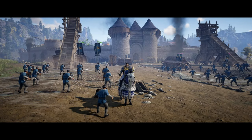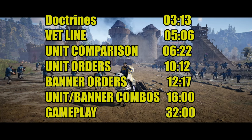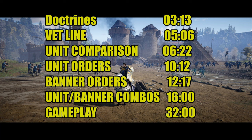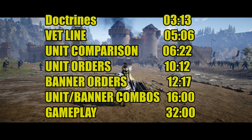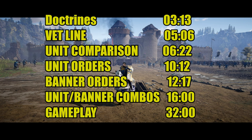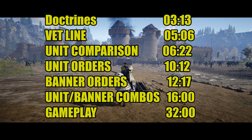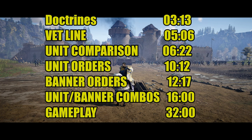I'm going to be looking at the doctrines, then the vet line. I'll do a unit comparison — taking the other purple units nearby like paladins and men-at-arms and putting them all in a chart so you can see where they sit. Then I'll look at the unit orders for the bannermen, followed by the banner orders, taking a really good look at those two because there are some interesting things in there.